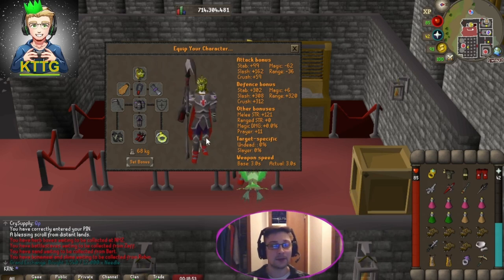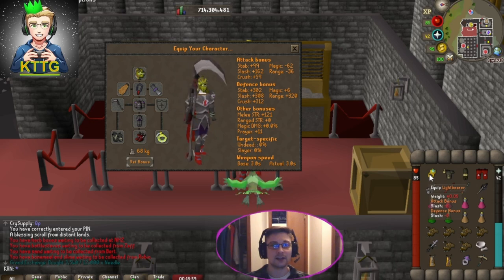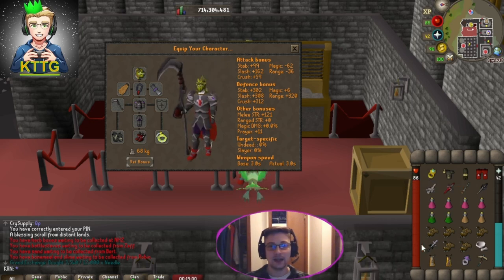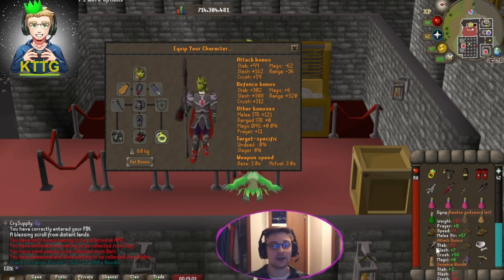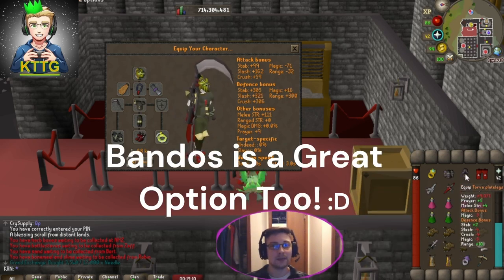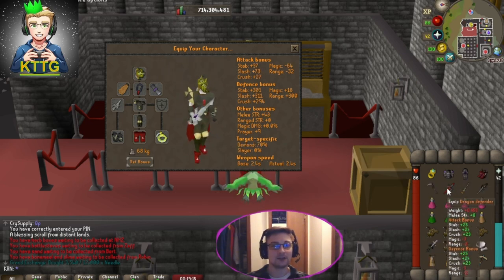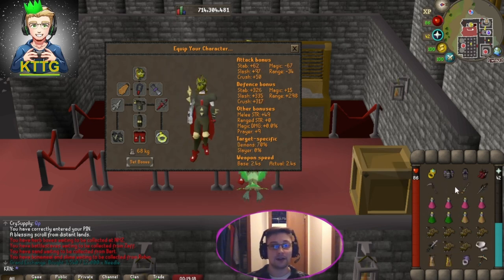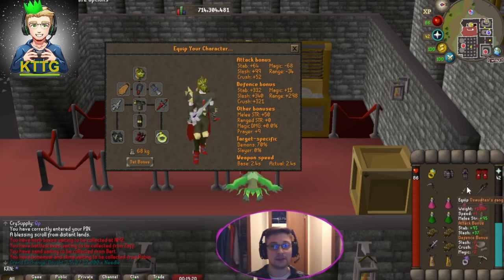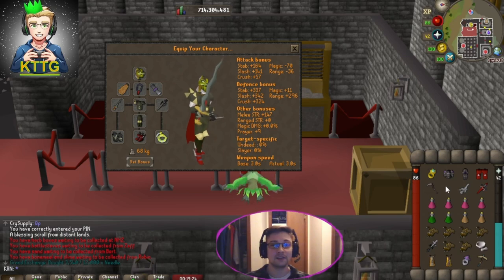This is what my gear setup currently looks like, with a lightbearer ring switch for special attack during the brewing phase, and a Bandos godsword for a special attack. I'd recommend switching to any barrows melee gear instead of Torva, as well as dragon boots instead of prims, and Arclight and dragon defender instead of scythe. For upgrades you can throw in prims, fang, avernic defender, or all of the above — it's just whatever you can afford.